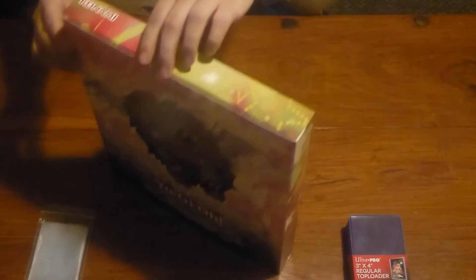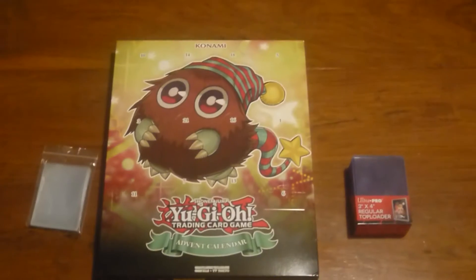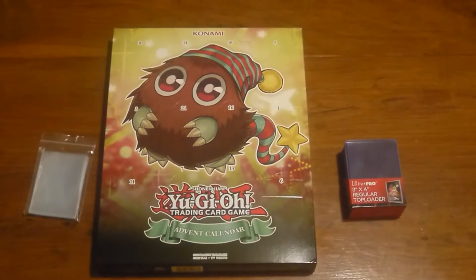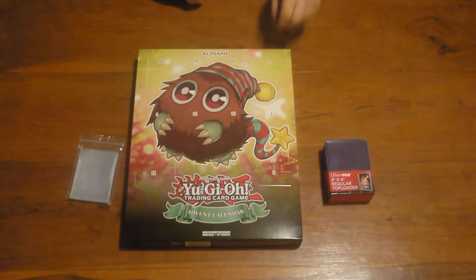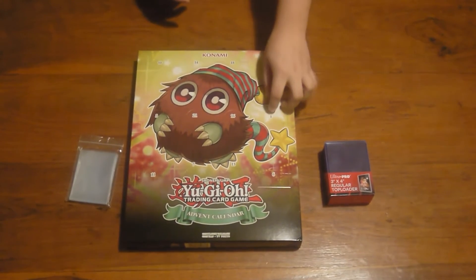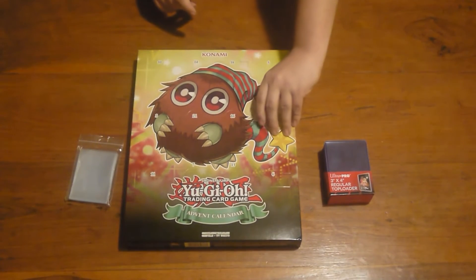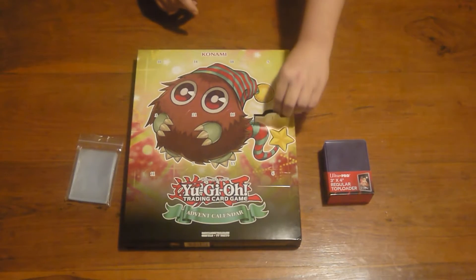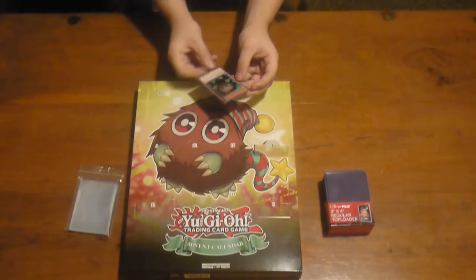We'll move that to the side so you guys can see the glorious Kuriboh artwork. As you can tell you could open it from the front, but we're not doing that - no need for content we're not rushing through this. So, Day 1 is on the unknown Kuriboh which I'm going to name Alfie. Going into number one - it is a monster! Oh my god, it is...